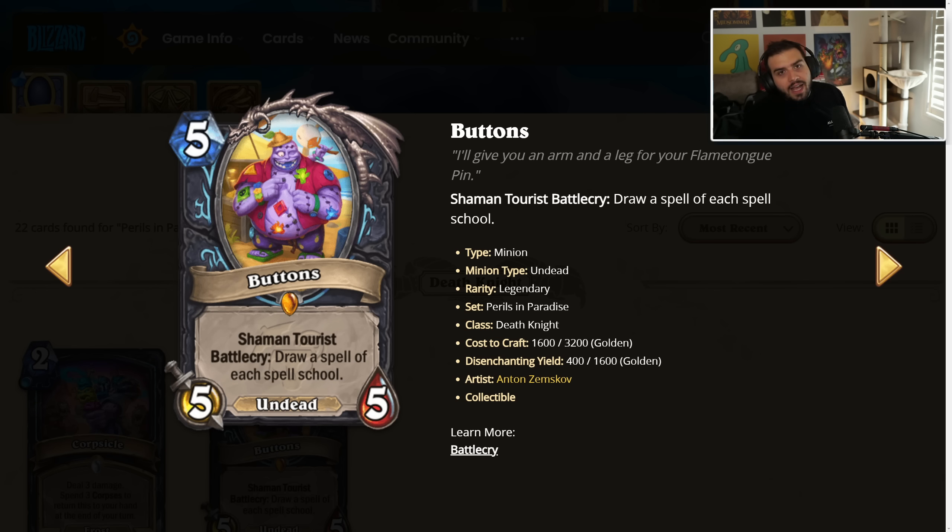I'm just going to go through the main mechanic of the set in case you forgot, which is the tourist mechanic. Using my friend Buttons as the example — it's a shaman tourist. Deathlight could use any card that shaman receives for this expansion other than their tourist, which is really cool. The only real downside is free-to-play players may have a little more trouble keeping up with the metagame if cards end up being very strong. You never really look at this card as a 5/5-5 — it's more like, are shaman cards worth running in my deck? Almost like Genn or Baku, you don't really care about the card itself, just what the effect can do for your deck building.